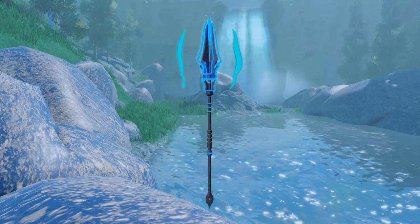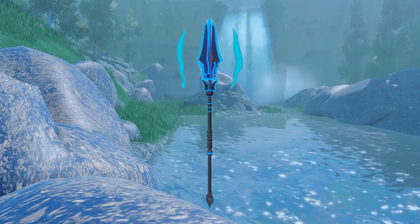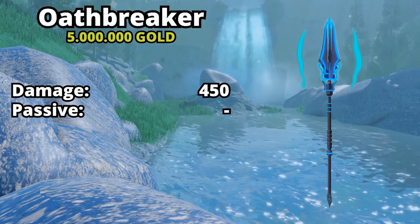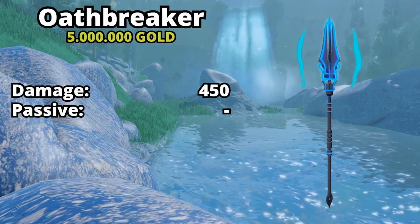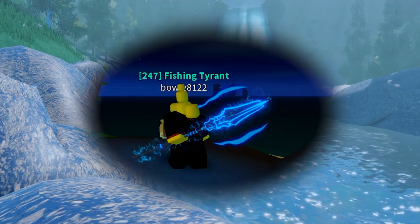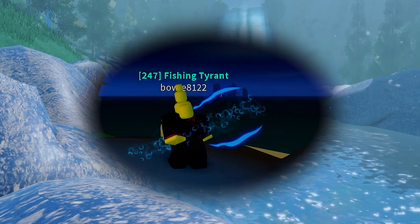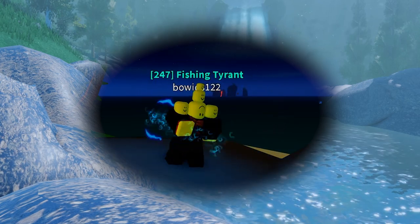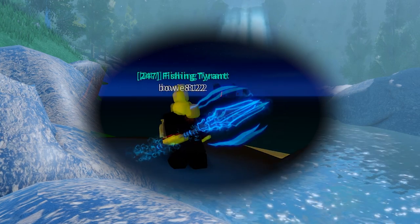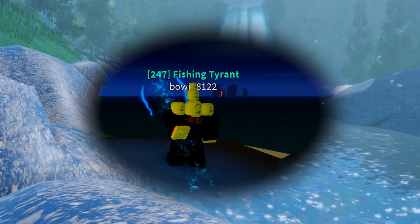Starting off with the Oathbreaker. Knights run in fear of this spear, abandoning their oaths. You can buy this spear for 5 million gold, and it does 450 damage. As for the effect when throwing a spear, the Oathbreaker looks kinda weird — it looks like it is glitching. Is this what they intended, or did they mess something up with the code? Because it looks really really weird to me.